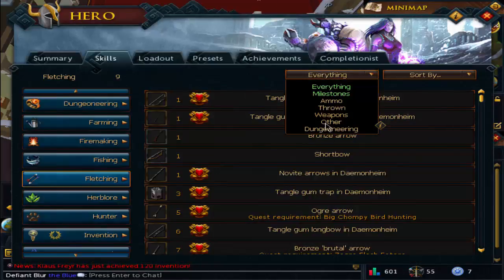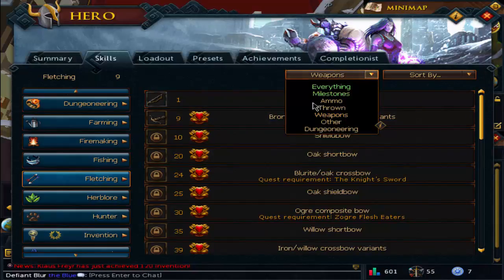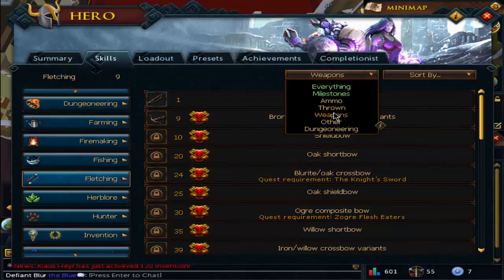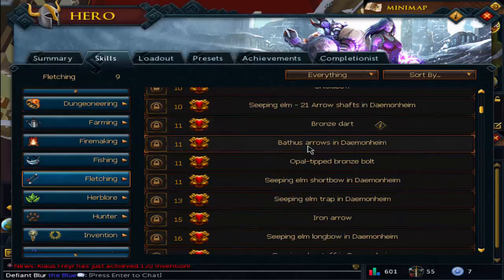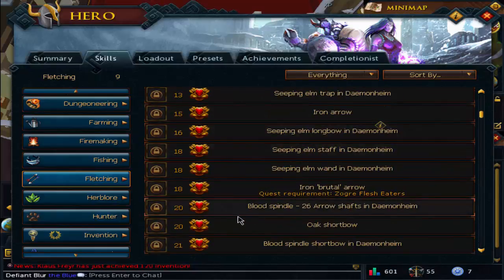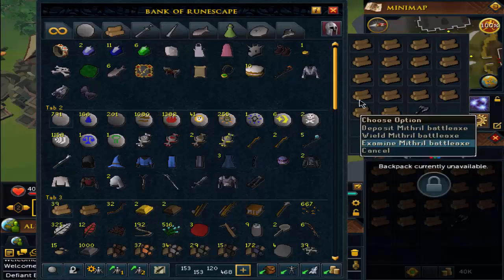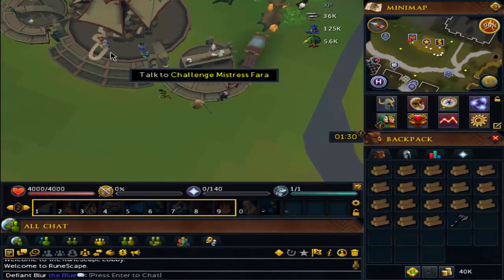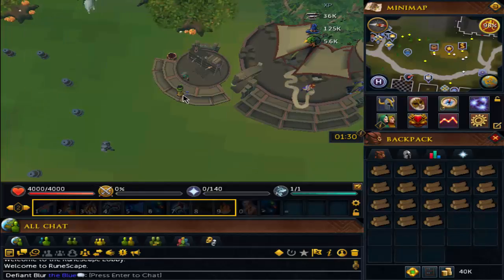At level 10 we can make a shortbow and need to reach 20 for a shield bow. Oak bows require level 20. I've come to the realization that I do want to do woodcutting for now — not just for certain quest requirements but also for smithing. There are a couple of steps we need to take before that.